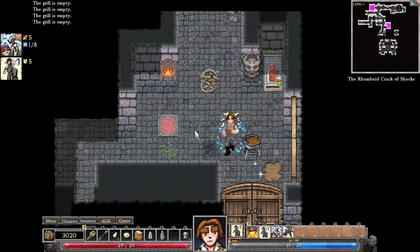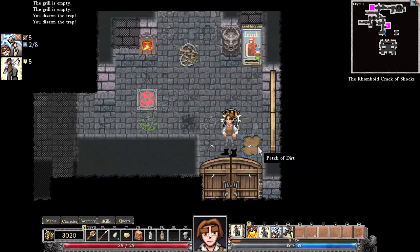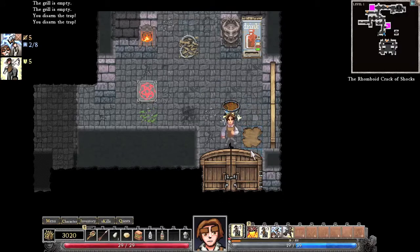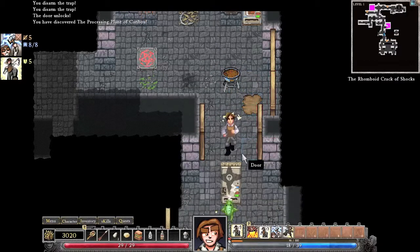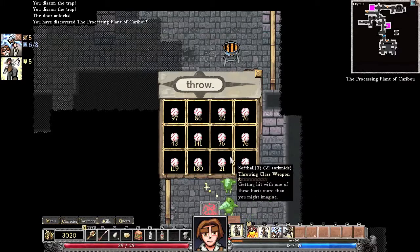The grill is empty. We've got a patch of dirt — I've seen in some of the preview videos, I think it was Gaslamp themselves, that you can patch this. I don't know what that's for, but they're there. Here's another dispenser — throwing items.